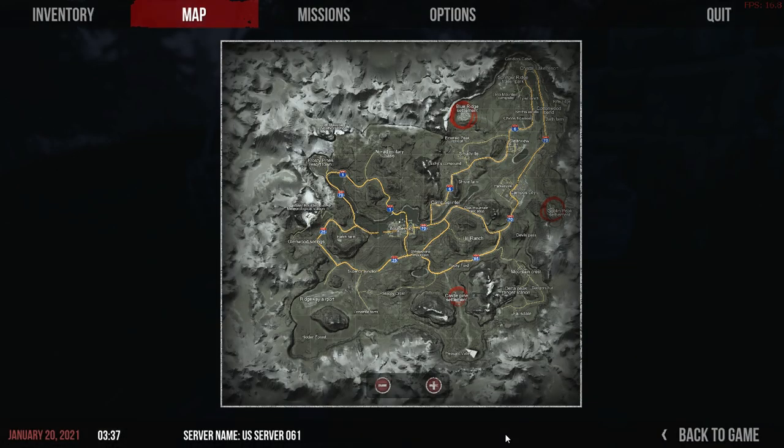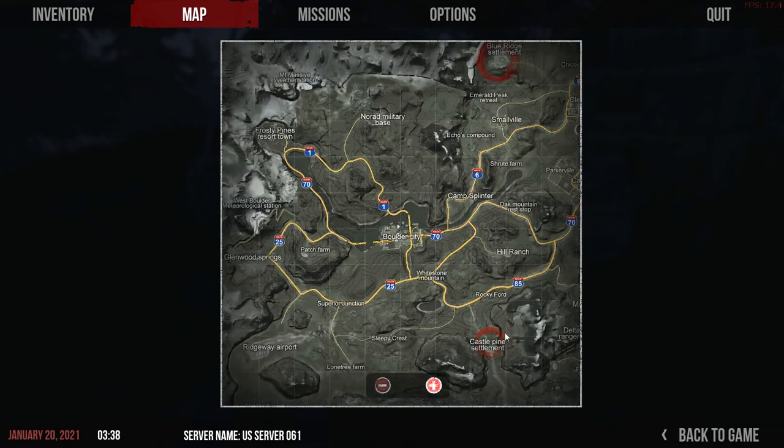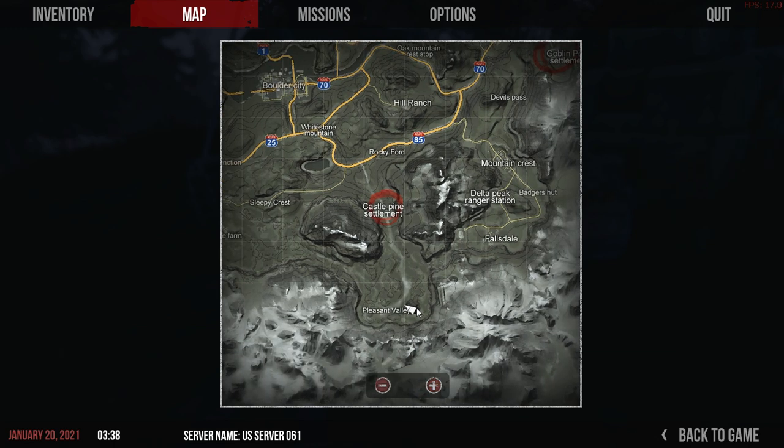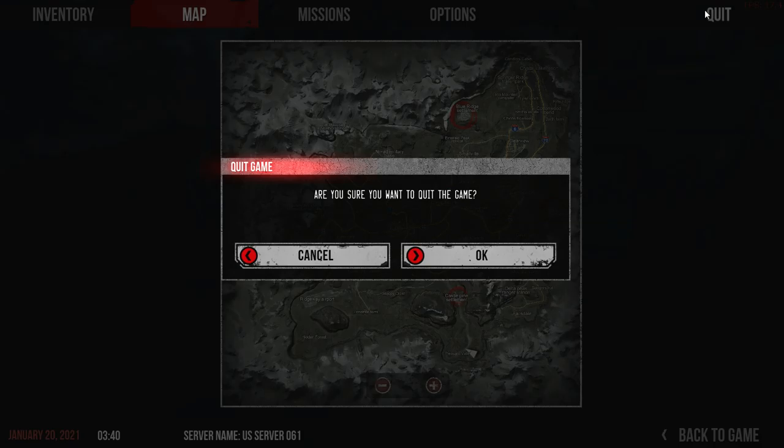Let me pull up the map for you guys real quick. It's directly south of Castle Pine Settlement and east of Pleasant Valley. If my character arrow wasn't there, you could see it's a dark highlighted mountain right here. It's right on that mountain — really hard to miss on the map. Just head right there and you can find it really easily.